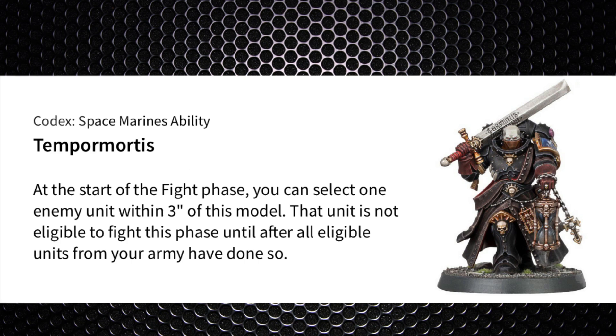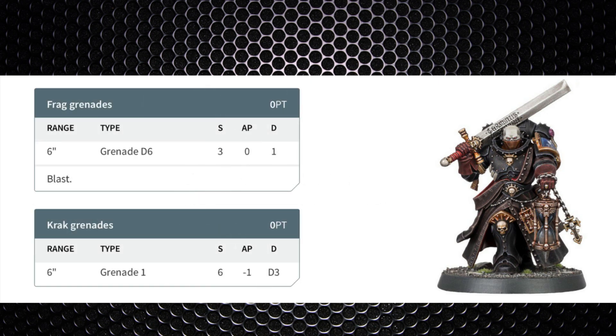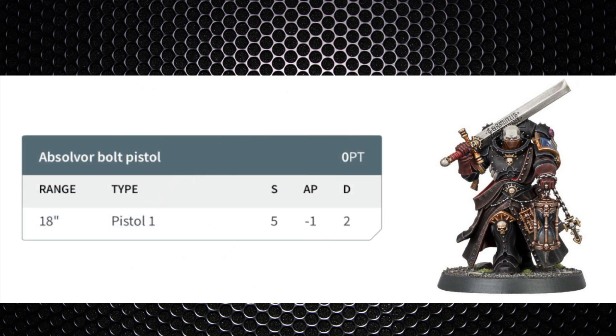He comes stock with an Absolver Bolt Pistol, an Executioner Relic Blade, and frag and krak grenades. You might use the frag grenade against large infantry units such as Pox Walkers or Guardians. The Absolver Bolt Pistol has 18 inch range, Pistol 1, strength 5, minus 1 AP, and 2 damage. It can be used within engagement range, wounds most infantry on threes, and the minus 1 AP gives a 50/50 roll against power armor. Two damage can potentially clear a marine model.